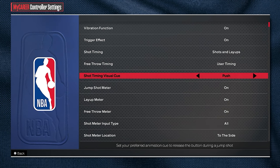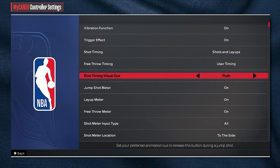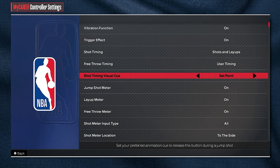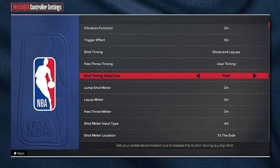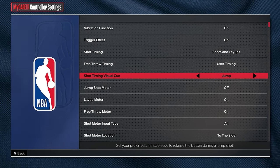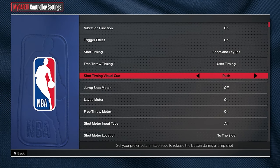The next thing is explaining shot timing visual cue. Basically, it lets you pick where you release your jump shot. With push timing, you release whenever your MyPlayer is about to push the ball. Jump is self-explanatory, and set point is whenever the ball reaches its peak at the top of your head. In my opinion, the best visual cue is push, and that's what I use on every single one of my jump shots. Picking the jump cue does make your shot slightly faster, but it's not a big difference and it's less consistent, so I still recommend push.